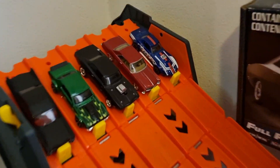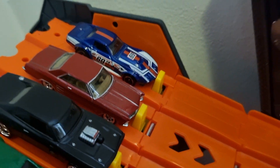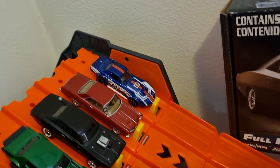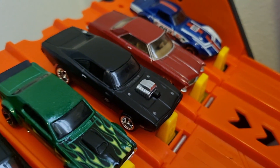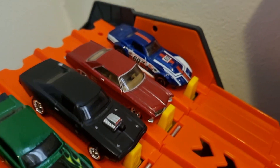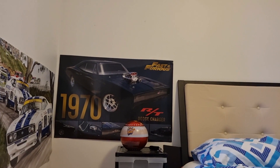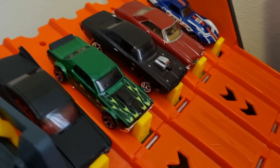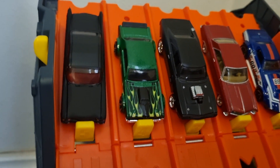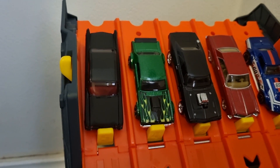Race three. Lane one, we have the 69 Copa Corvette, red, white and blue coming to you. Lane two, from Hot Wheels Boulevard, we've got the 64 Buick Riviera. Lane three, Fast and Furious — we've got the 70 Dodge Charger RT, the same one that's on my wall. Lane four, we have Toby's 68 Ford Mercury Cougar. And finally in lane five, we have the 59 Cadillac Eldorado.